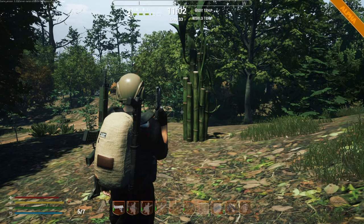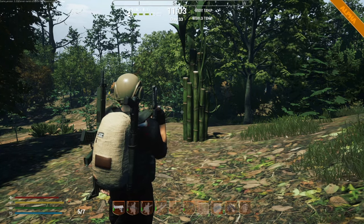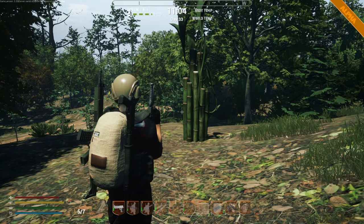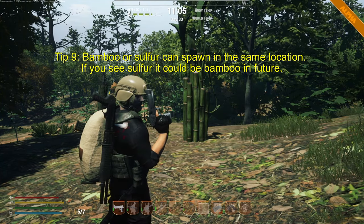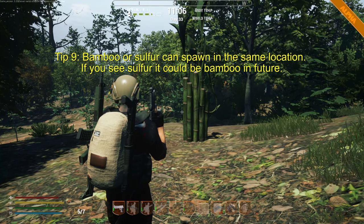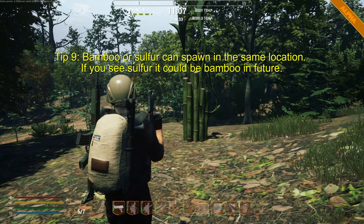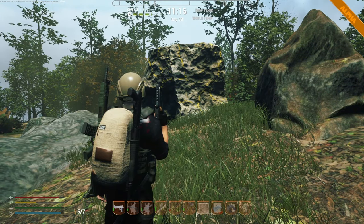Tip number nine: bamboo. You need to collect bamboo to make wicker baskets — you craft the bamboo into wicker. The tip is that bamboo is sometimes difficult to spot, and if you chop it down it can come back as sulfur. Here's what sulfur looks like.